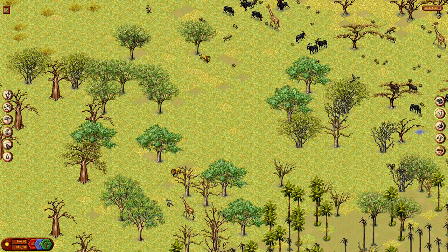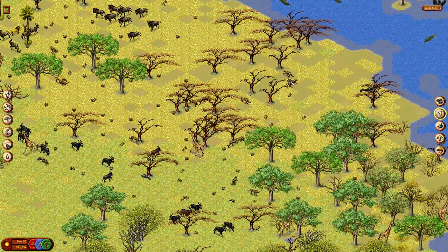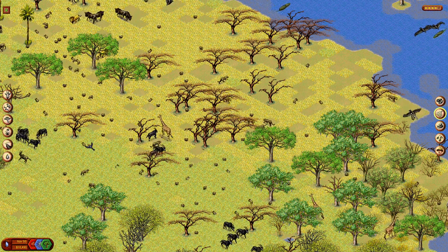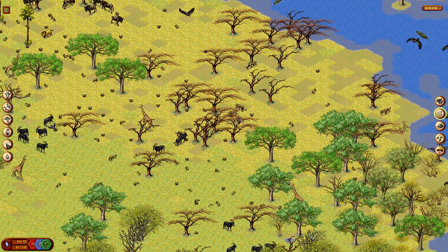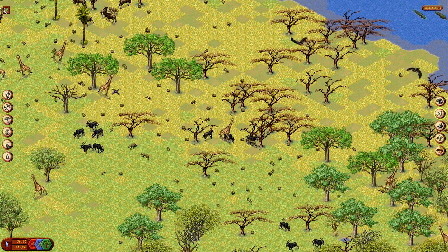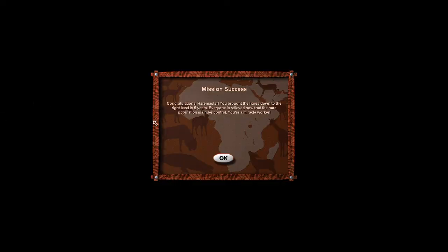We're halfway through our time — 10 years to do it and we're already at the end of year five. We've got some hares in this area, which is probably going to be the stronghold. Let's remove some cheetahs — cheetahs are actually quite rare. Next time we play SimSafari, we are going to try and increase the population of cheetahs as one of the missions — cheetahs and rhinos. And look at that — we have managed to do it. We are the Haremaster!